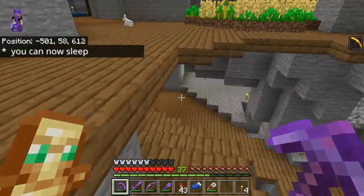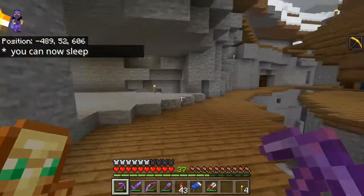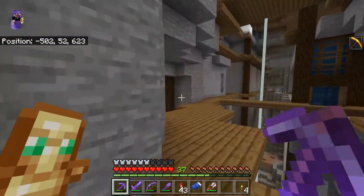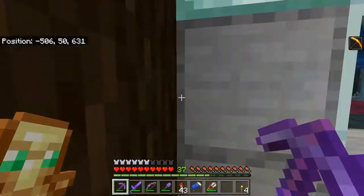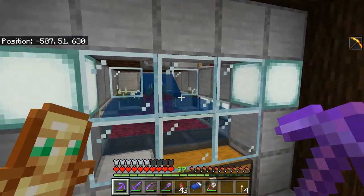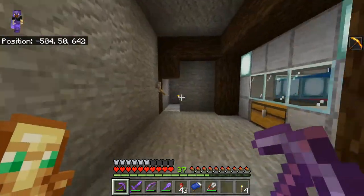The bone meal won't produce very fast, but I can always buy five stacks of bones and turn that into like 15 stacks of bone meal and get myself a ton of pickles. I'm going to tweak the timing of this a little bit, and as you can see I'm getting a little bit of loss in there. I'm not exactly sure what to do about that aside from just jumping in the pool and grabbing the pickles out of there.